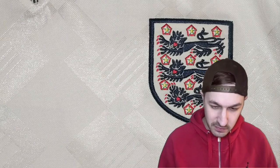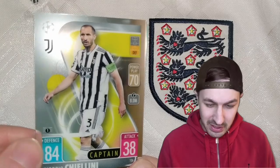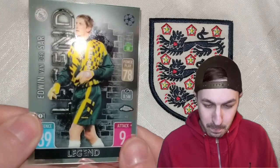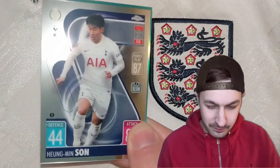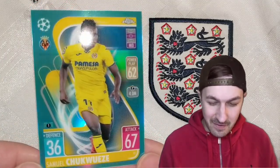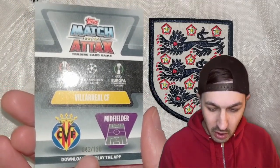Let's get into this. We want to see parallels, we want to see auto cards. First up we have got Giorgio Chiellini, Edwin van der Saar, Hyun Ming Son. And in the back is the Samuel Chukwueze Villarreal parallel — 142 of 150. So that's a pretty decent start, a pull in pack number one.